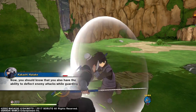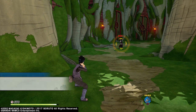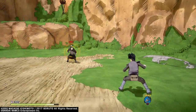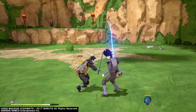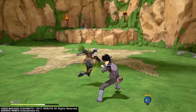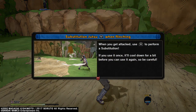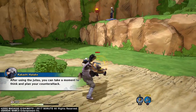You should know that you also have the ability to deflect enemy attacks while guarding. Don't forget to predict your opponent's moves and dodge when you can. If there's not enough time to guard or dodge, remember that you can always use a substitution jutsu. When you get attacked, use R2 to throw a substitution. After using the jutsu, you can take a moment to think and plan your counterattack.